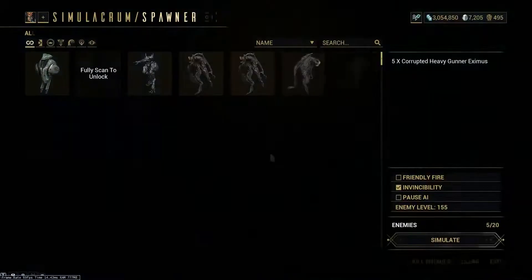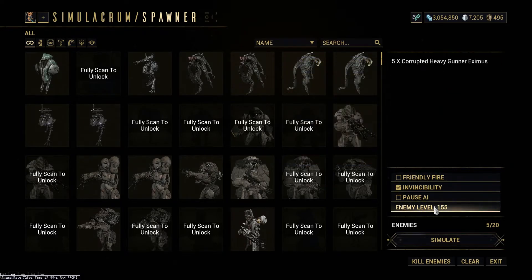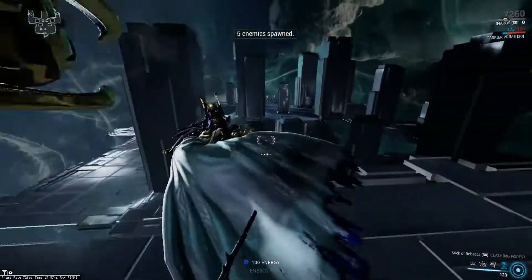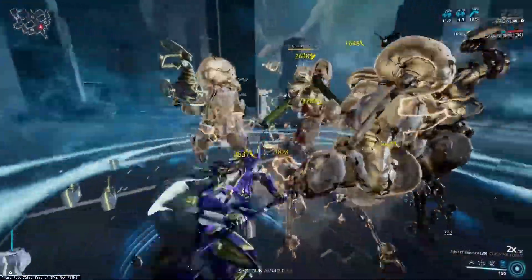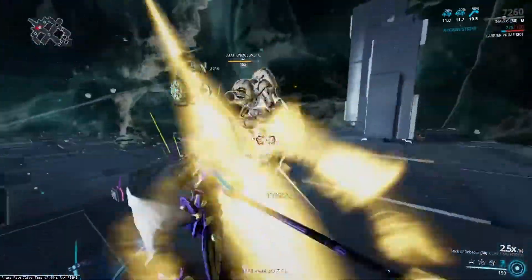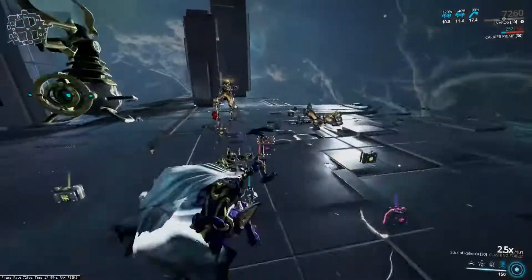For the test, similar enemies — yes, I know Leech Eximus makes killing these inconsistent and you won't meet these enemies a lot unless you play endless mission types, but you will still know how well you will do with these Zaws. Similarly, this Status Zaw obliterates these scrubs with no problem. So in my honest opinion, both Critical and Status Zaws are equally good, especially on Staff-based Plague Keewar, which is — cough cough — better than Kreepath.